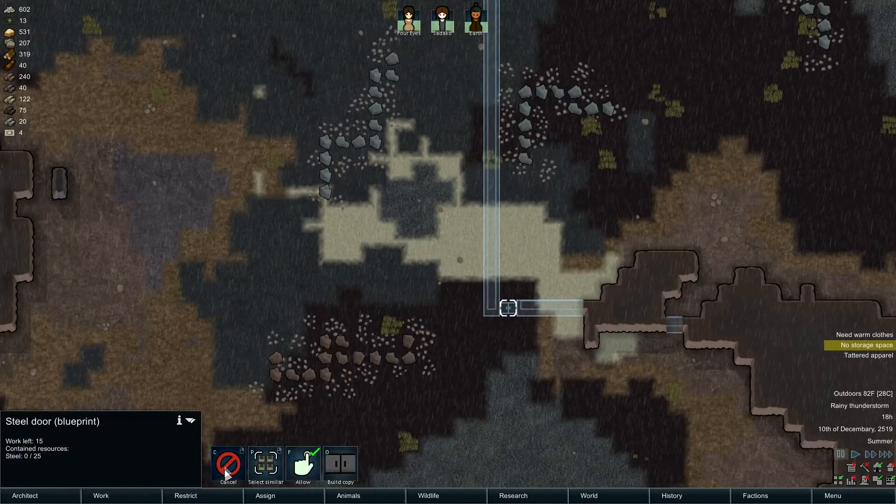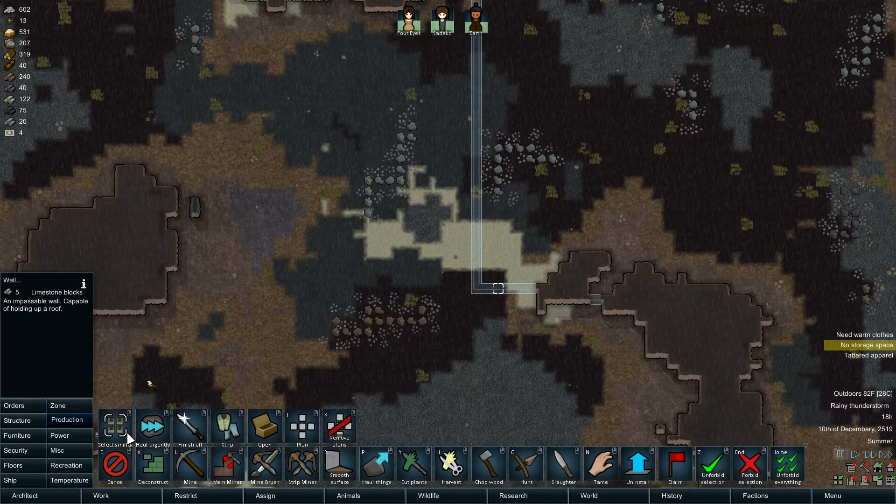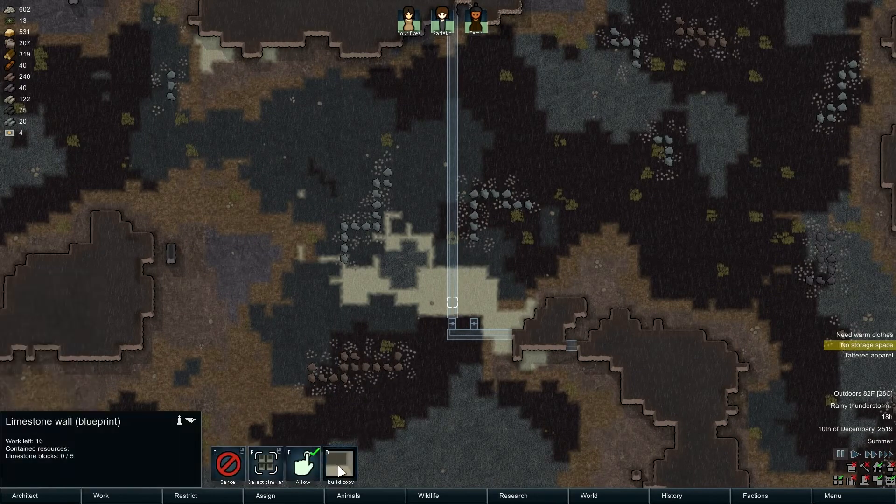That might not be the best spot for our door, but we're gonna want a door. We'll go like that, go like this - back to structure, sorry, there we go. So we'll have a couple doors and then we'll run this bad boy out like that.